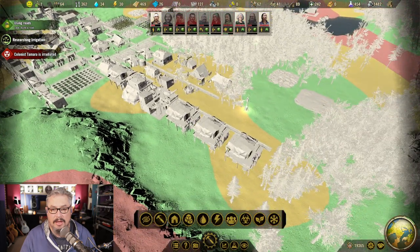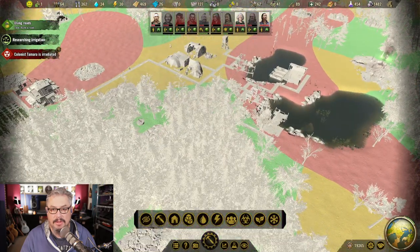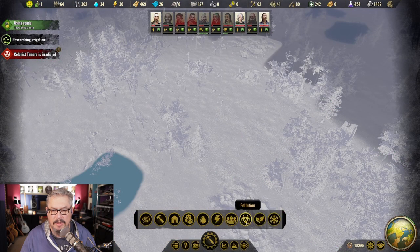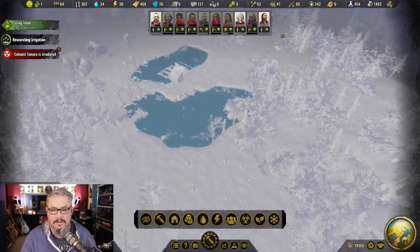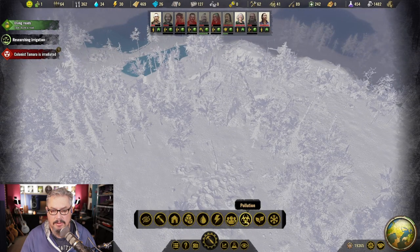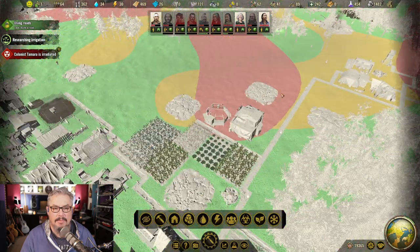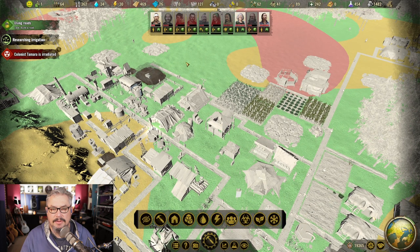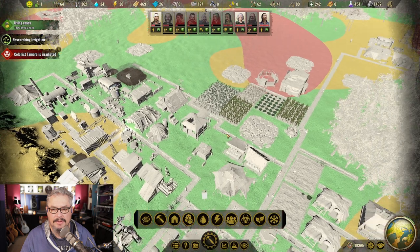If you've set a higher difficulty you could struggle with limited fertile land. What you should be doing is putting all buildings that don't require fertile land on infertile land — that includes the red areas as long as there's no nuclear waste or pollution, which you can check via the pollution overlay. If you have very limited fertile land, avoid putting buildings there and save it for your farms, wells, and anything else that really requires fertile land. That's tip number two.